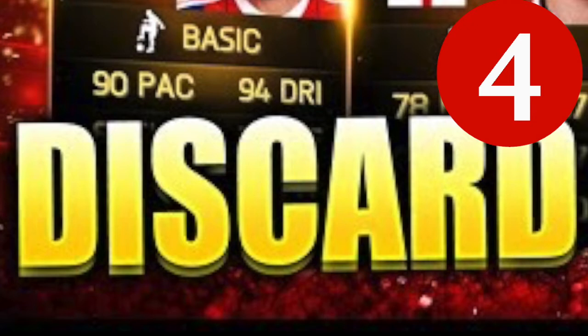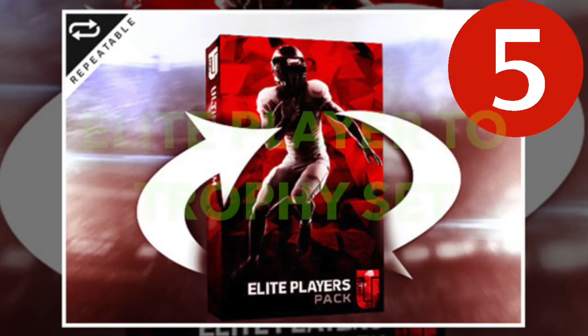Number four is discard packs. You know how you open a pro pack and get terrible pulls and just want to throw them away? With a discard button, you could press yes or no to discard the whole pack, clearing your binder space easily. All those bronze players, terrible silvers — if it's a 75 overall gold and bad players, you could just discard the whole pack and not even have to worry about it.